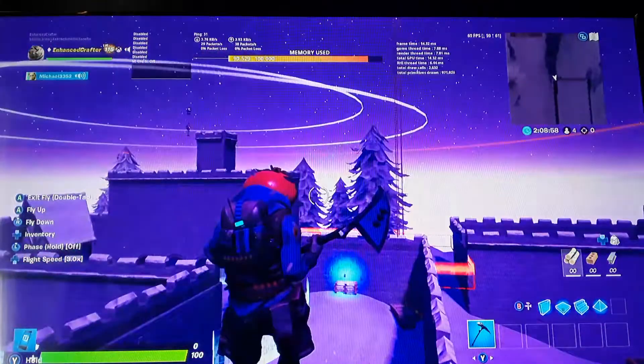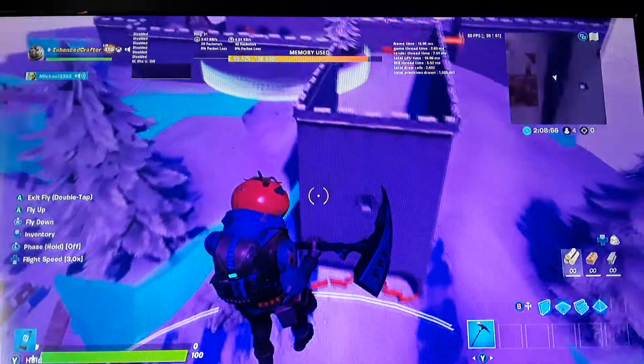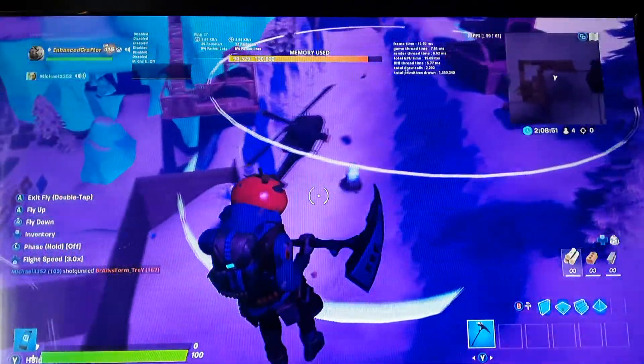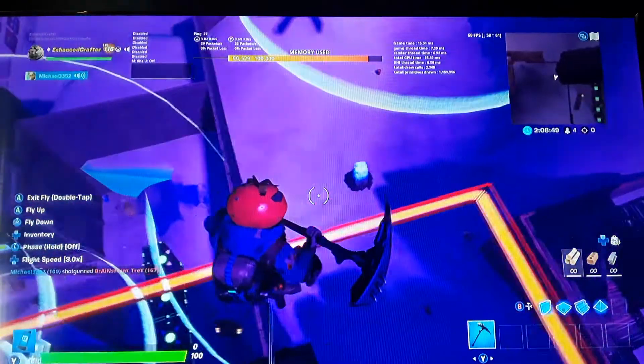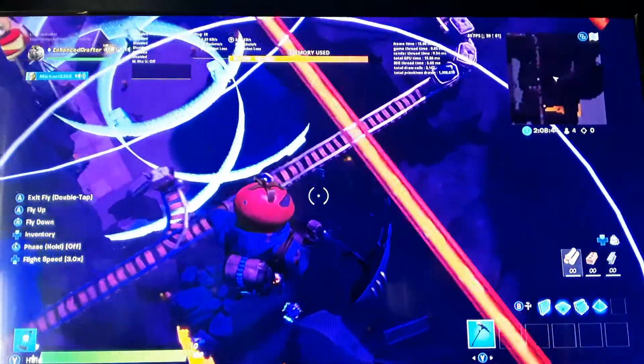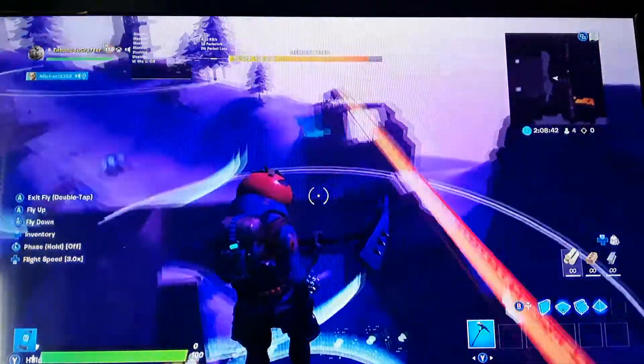I'm going to be going along the route. We spawn up there. The storm will be moving. It's basically a run-and-gun map with a bunch of hidden secrets in it, such as giant loot llamas.